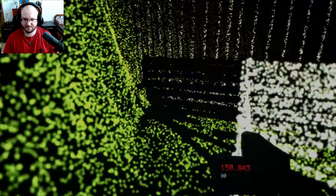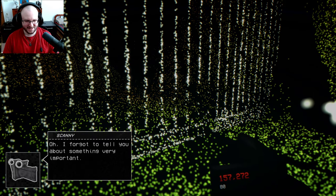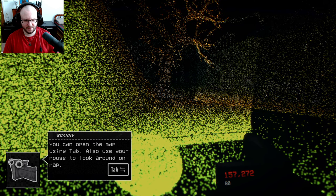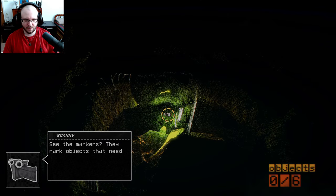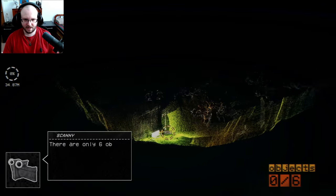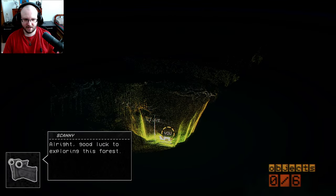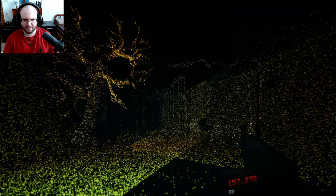Okay, this is very cool. I forgot to tell you about something very important. You can open the map using Tab. Also use your mouse to look around on the map. Oh, that is freaking cool. See the markers? They mark objects that need to be scanned. There are only six objects in this location to complete it. Oh, that map is so awesome. Alright, good luck to you exploring this forest. That is so cool — I've never seen a map like that before.